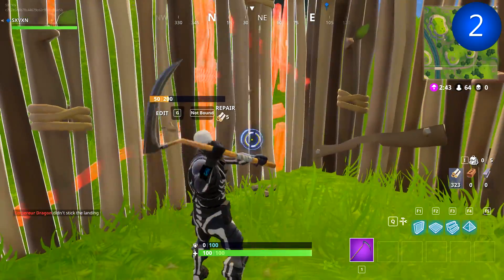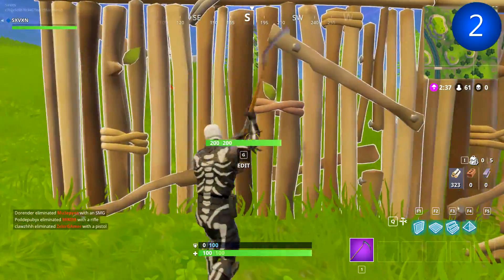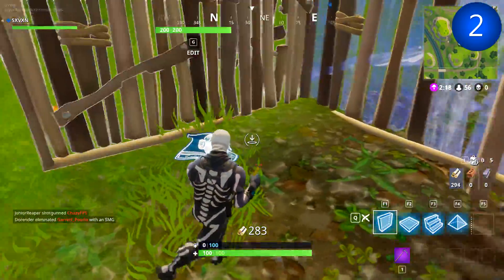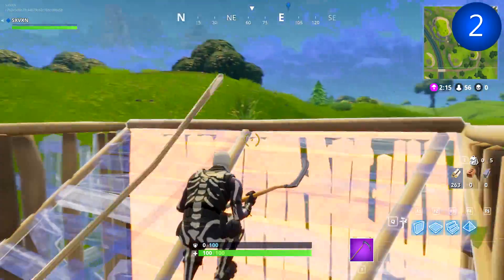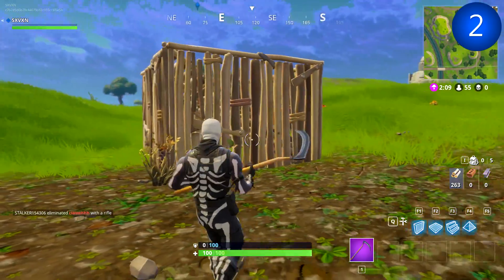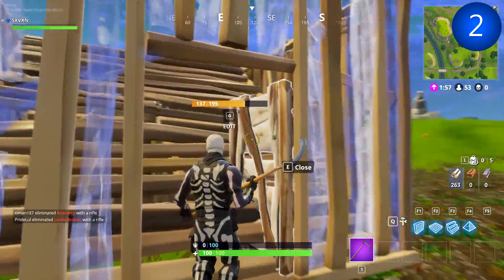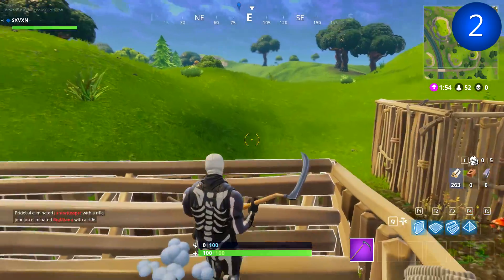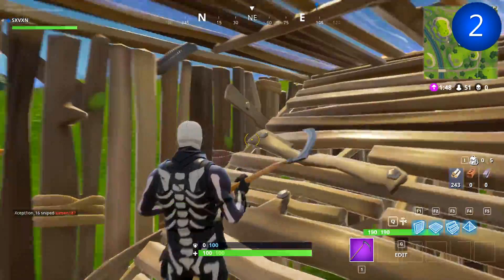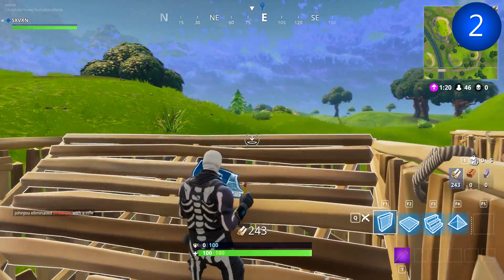If you're playing in duos, you and your mate might want to build right next to each other. To build a single one quickly, make yourself a square and place one ramp inside — it's mega quick. If you practice this you'll get it even faster, and it gives you a big advantage in a gunfight. If you put a back wall on it, I advise putting a door on it, as long as the backside is the safest place. If someone uses grenades, you'll need to place a roof over yourself to give more time to heal, and then use the door to escape.